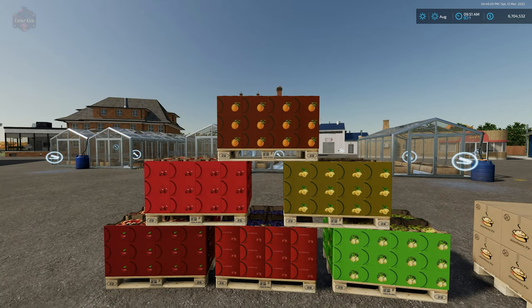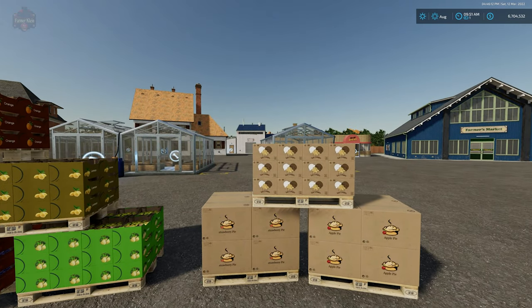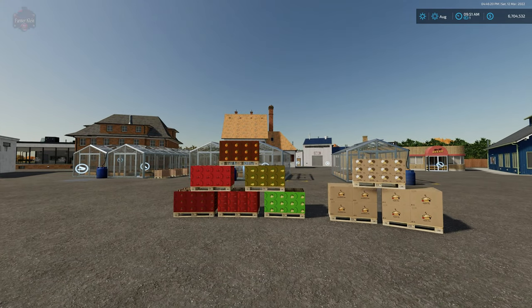The six new fruits are apples, plums, pears, lemons, cherries, and oranges, all added through the three new orchards. Then we have ice cream, strawberry pie, and apple pie — all new fill types brought in with this particular mod.